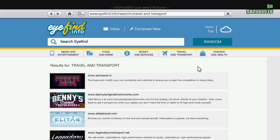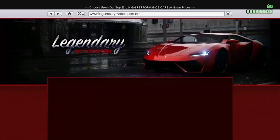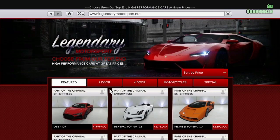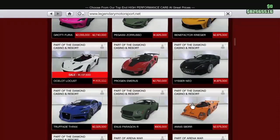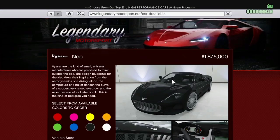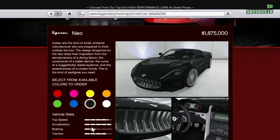Of course, the location. You're going to be able to find this vehicle in Legendary Motorsport. You're going to have to go to Tudor and scroll all the way down because this car is part of the Casino DLC. Let's grab it.